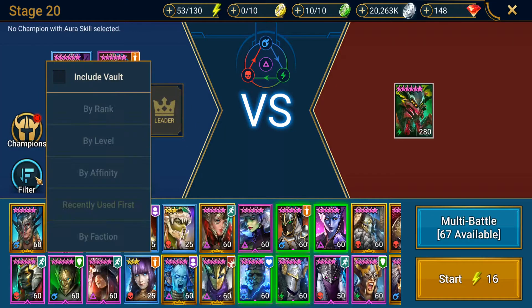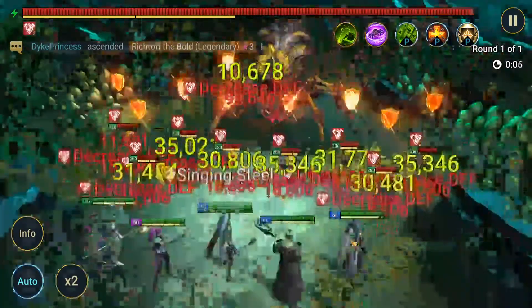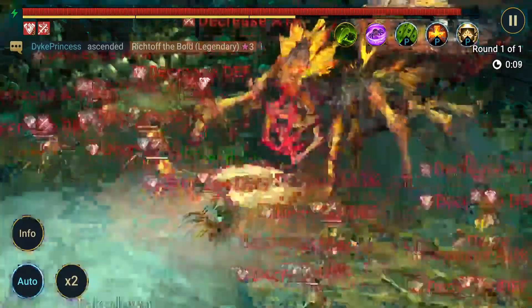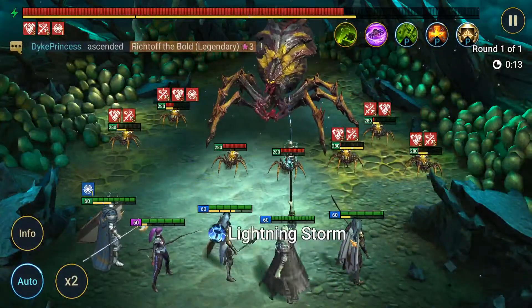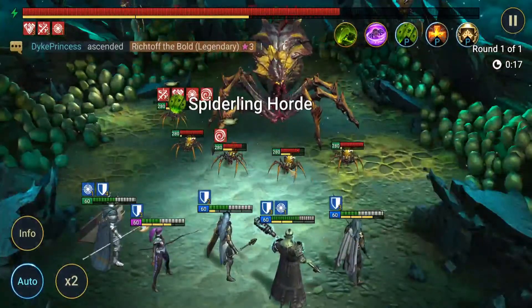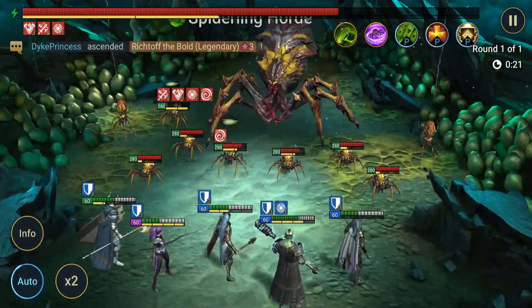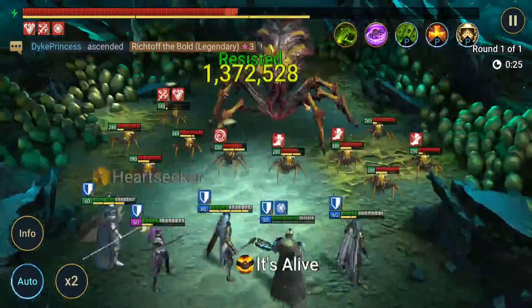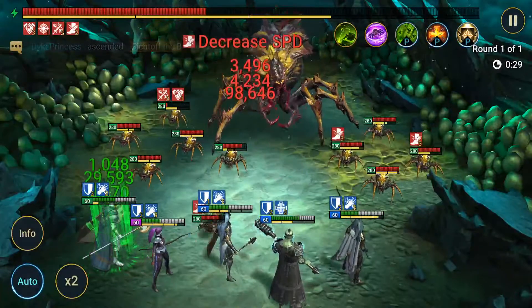Can be used for Spider — I'm going to see if I can throw him in as lead here. What he does well on Spider is his Preemptive Strike — he does lower the cooldown drastically, so that's always good news when you're facing the Spider.